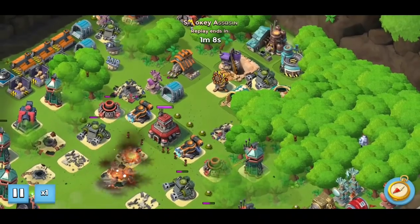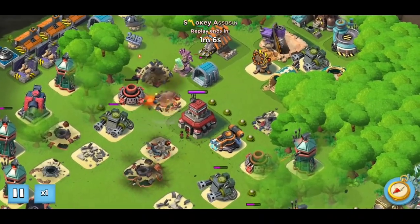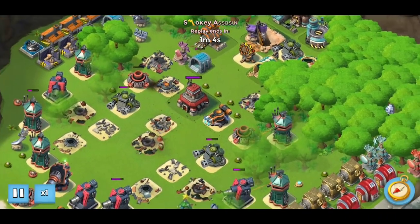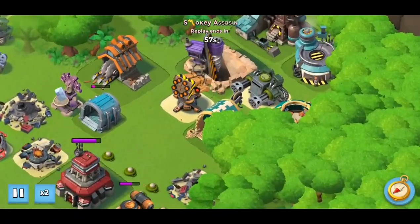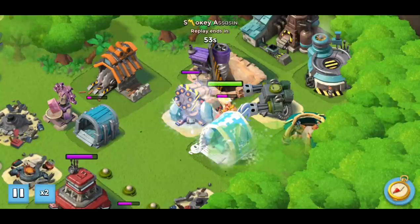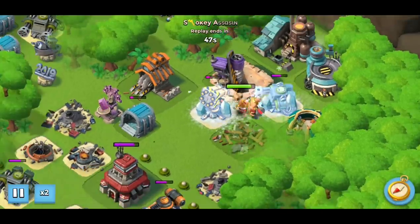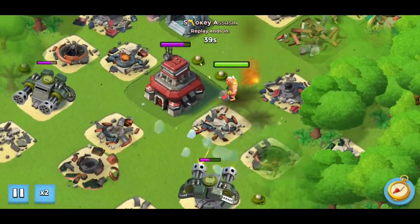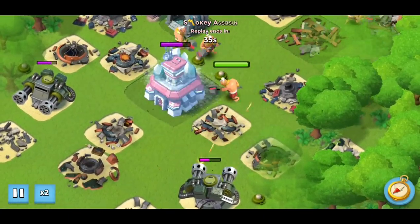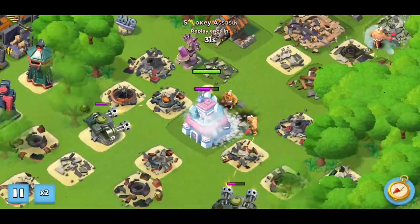We finish off a couple more things like the mortar, then drop our super warriors in the middle — they take out the machine gun and the rocket launcher, farming up some gumball energy. Then we drop a warrior on the flame thrower to take that one down.